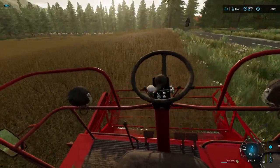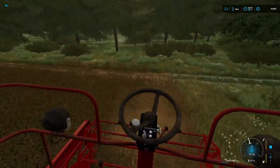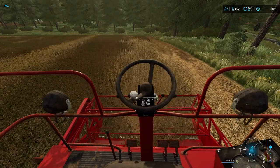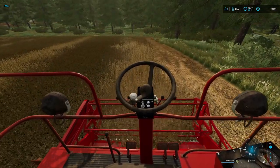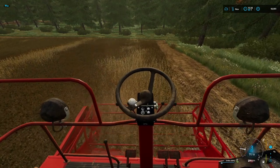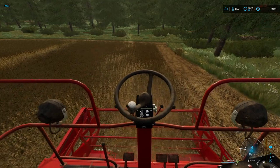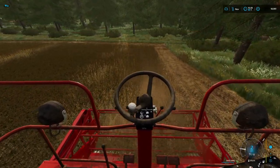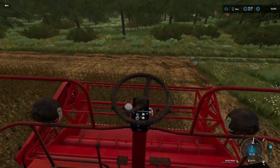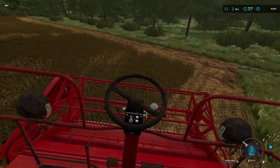Two miles an hour as we go up the hill. It doesn't look so bad when it's on a time-lapse, but when you're doing it, it's really crawling. Right, we're just about full — our first hopper load. We've only done one headland and a little bit. Shouldn't take too long, and then we'll just nip back to the farm and pick up a trailer. The trailer from the last episode just about takes the whole load, so that works out quite fine.